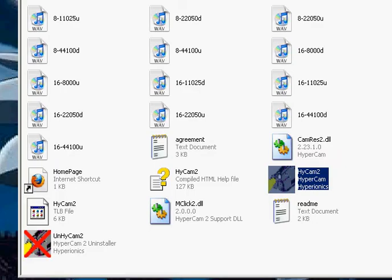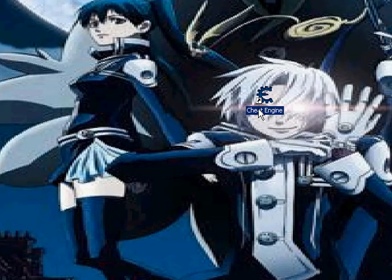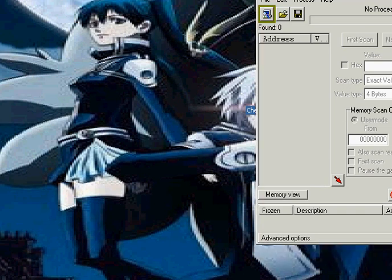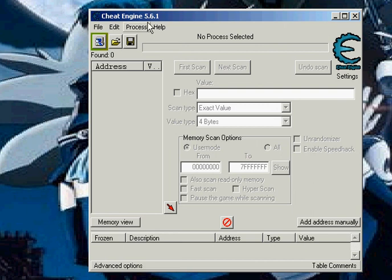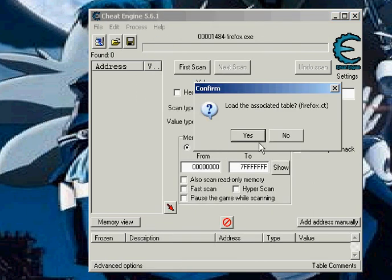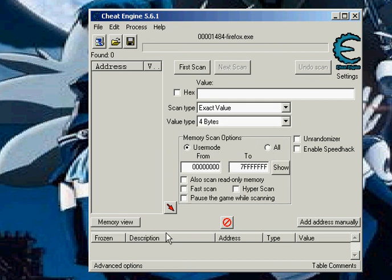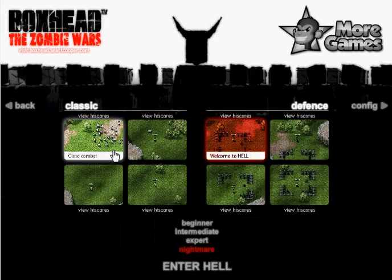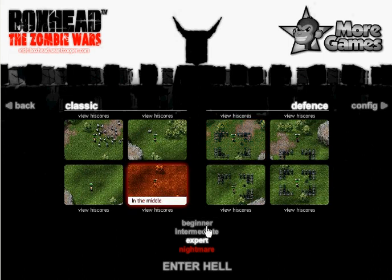Before I start I'm going to open Cheat Engine. Okay, and it's going to be the internet one. I'm using Firefox because that works pretty well with Cheat Engine. Box Head the Zombie Wars — let's play a game. I'm going to go Nightmare and let's go to the middle.